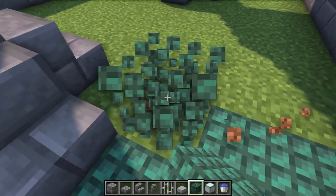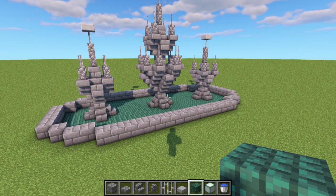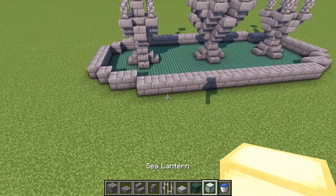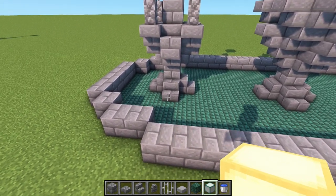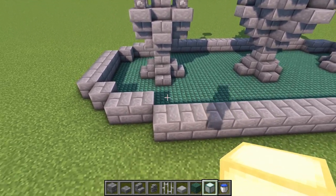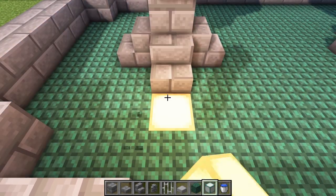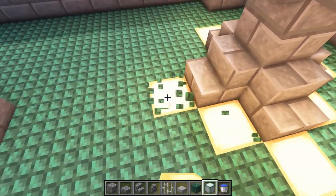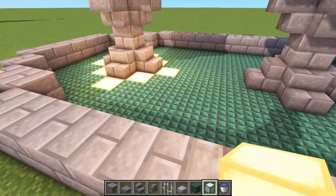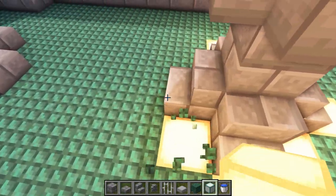Once the flooring is in, add your lighting of choice - sea lanterns or glowstone work well, but not torches. I'm going to copy the first design by placing sea lanterns all the way around the edge, and do that same pattern for all three water fountains.